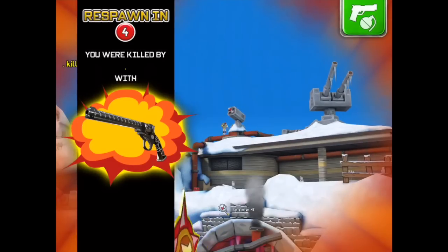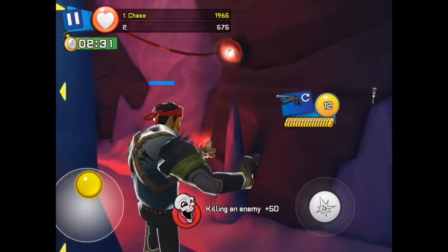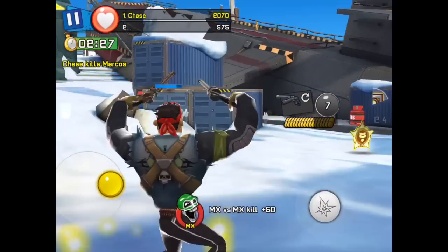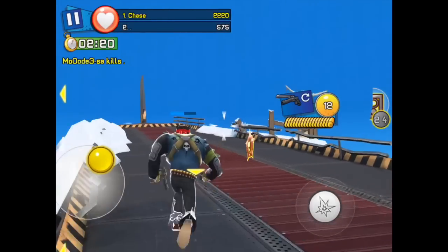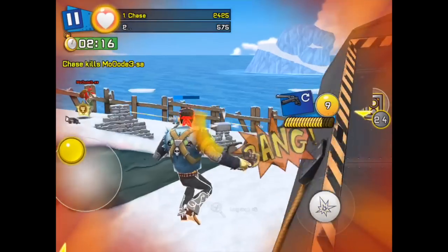Now, the other thing you'll notice is the mask I'm wearing — this is very important. The Black Charo Mask gives you a 50% increase in damage, which comes with the bundle, so you're going to get that mask when you buy these. There's really no point in playing with this weapon unless you're going to wear the Black Charo Mask, because it gives you a 50% increase in damage while using these guns.